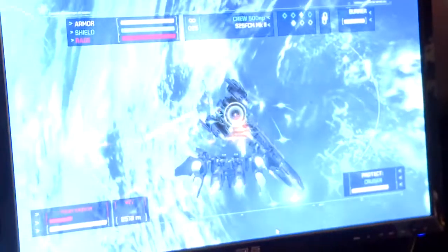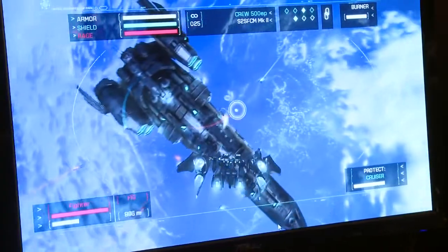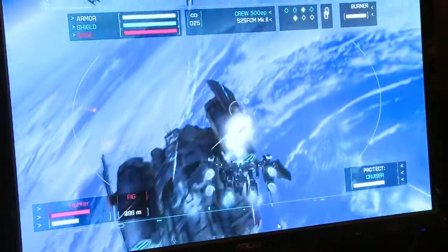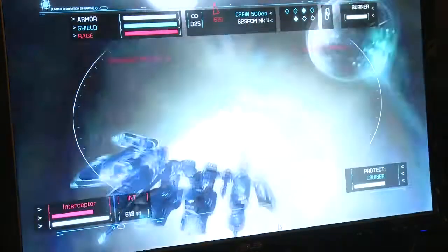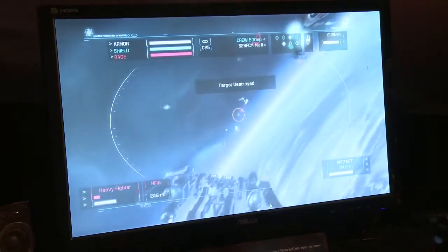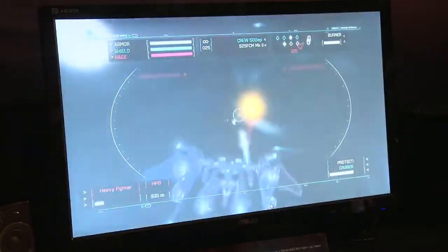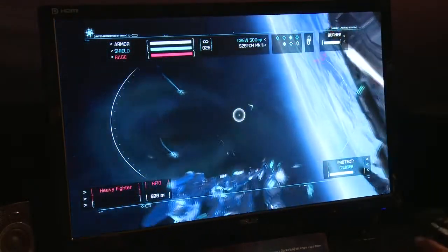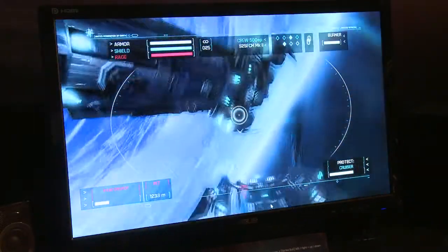Things start to get a bit more hectic as we proceed here. We've got to protect this cruiser, which is one of our allied ships. If that dies — you'll see the health bar on the bottom right there — if we fail to protect it, it's game over, so we need to make sure we're protecting it. Within that there's plenty of options: you can take on the enemy fighters, you can take on the missiles being fired from the capital ships, and ultimately you can take on the capital ships themselves, which is the best way to end this RESD mission.